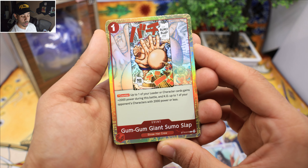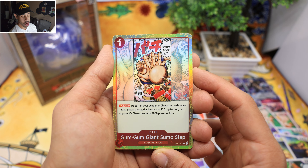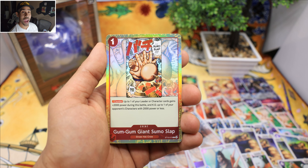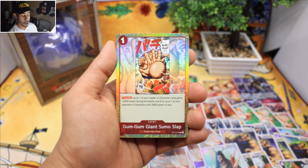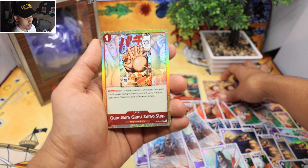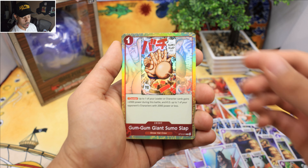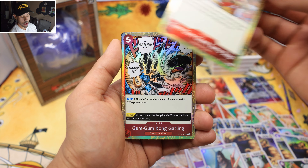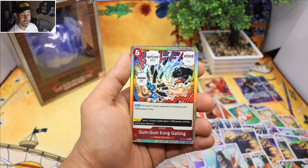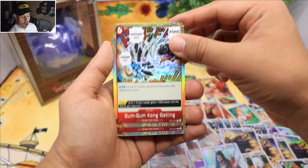Gum Gum Giant Sumo Slap — this one is one of the best counters in the Ultimate Deck for sure. Not only do you get a power boost, you're also able to counter and knock out a card, which is going to be very useful to knock out blockers so next turn you can retaliate and bring out that beast-like Luffy. This Luffy must-have card — we got two of those. Yeah, you're gonna have to get two Ultimate Decks to get the complete set. We got Gum Gum Kong too.